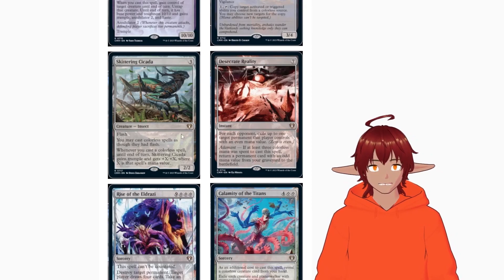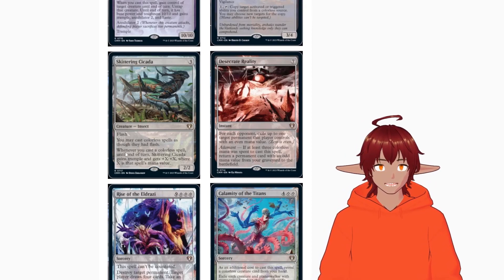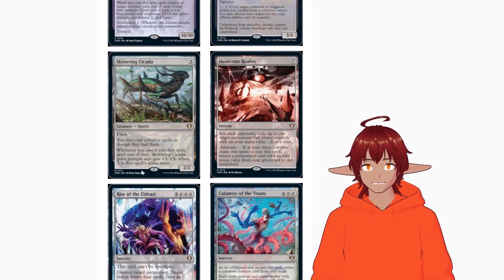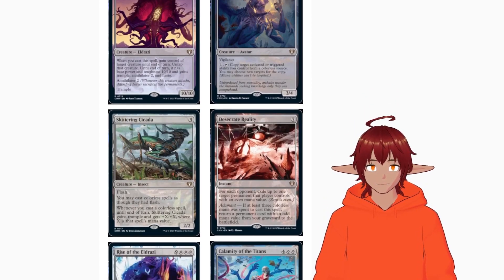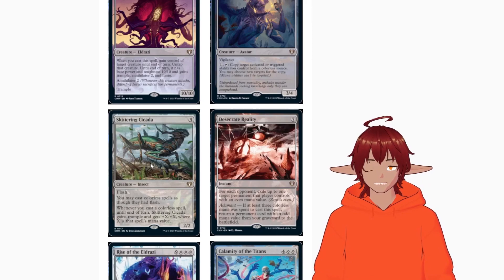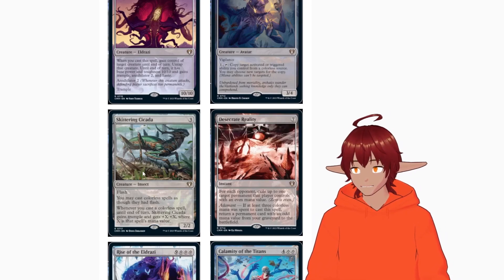Skittering Cicada is a 2/2 insect for three colorless with flash. It gives your colorless spells flash as well, and whenever you cast a colorless spell, Skittering Cicada gains trample and gets +X/+X where X is that spell's mana value. So if you flash in Flare of Loyalties and choose Skittering Cicada, it becomes a 10/10 with trample, annihilator two, and haste, then gets an additional +10/+10 from Flare's mana value — making it a 20/20 with annihilator two and trample. Huge.